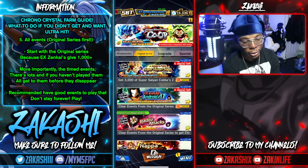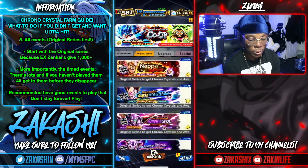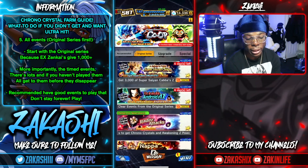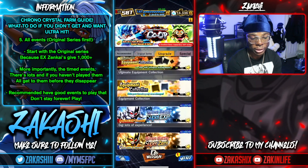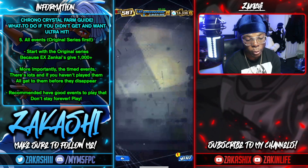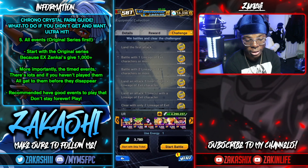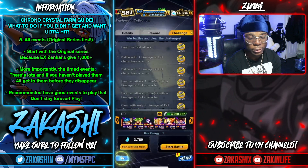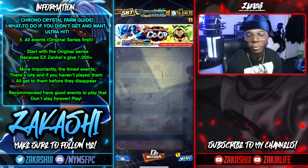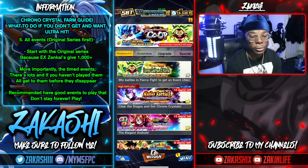In the original series events, clear the ones with timers first because they'll go away. The ones without timers will be there forever so you can hold those for later. For the challenges, a lot of them don't give chronocrystals beyond the first clear, so just clear them once and you'll be fine. The special events don't leave either so you don't need to rush those.